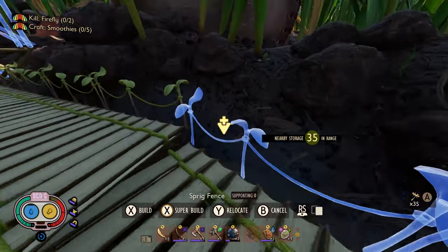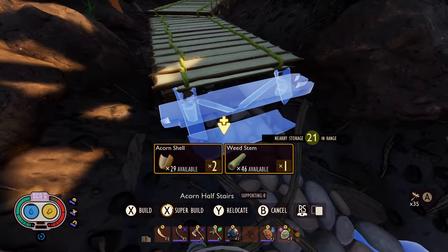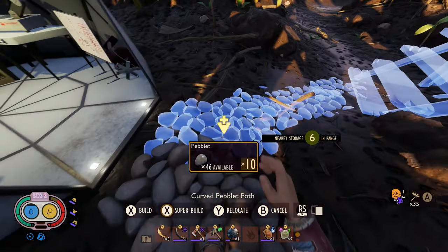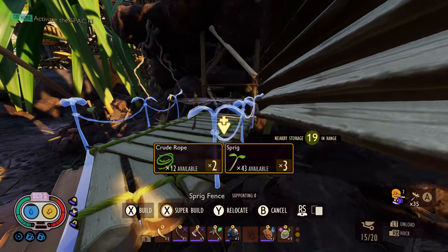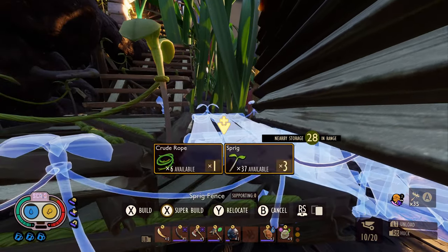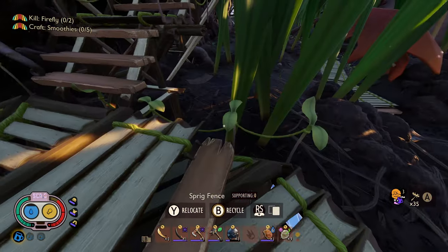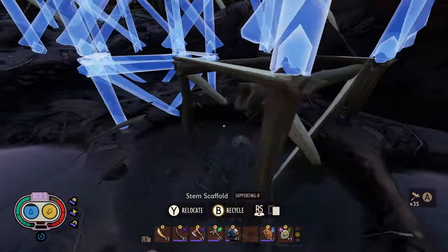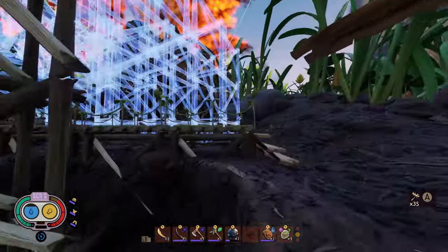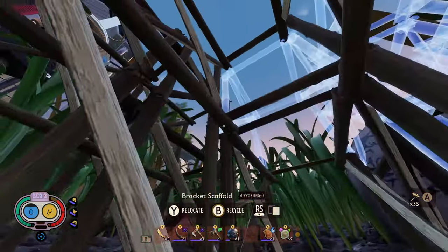I immediately got distracted with this build and started building a walkway that went underneath the new building, which just kind of went at an angle — it was really cool. Then I connected it to two of my already existing walkways plus the field station over here. By the way, the rest of this video is going to be in this post-commentary format, kind of like my old medieval city builds. The reason I'm doing it like this is because I really needed to cut the video length down, and this is going to be a multi-part series because I didn't finish it all in this video.